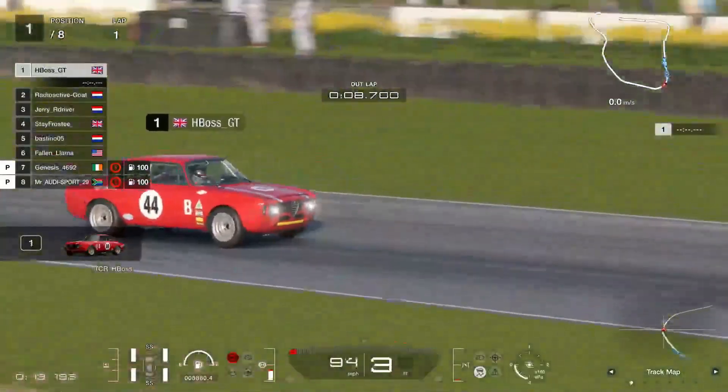Frosty is currently in eighth position, having a bit of traction issues there maybe. Oh, he's just gone fast though — a 1:19.596! Bang! Right up into third position there, damn near three seconds quicker than his previous lap. Radioactive Goat's just done a 1:19.2 — wow.